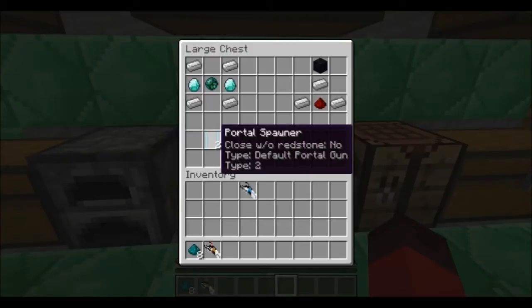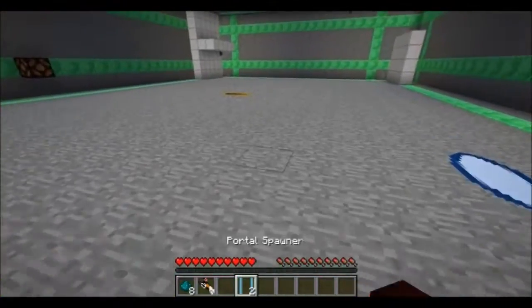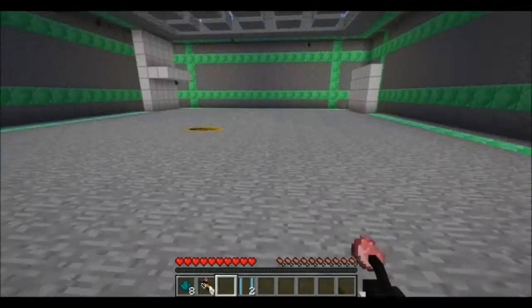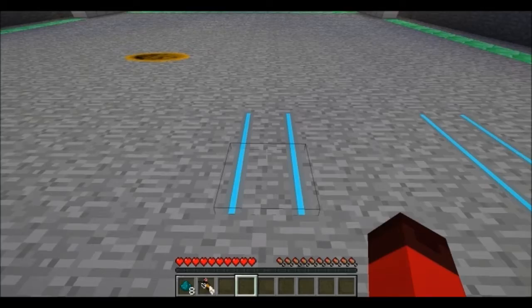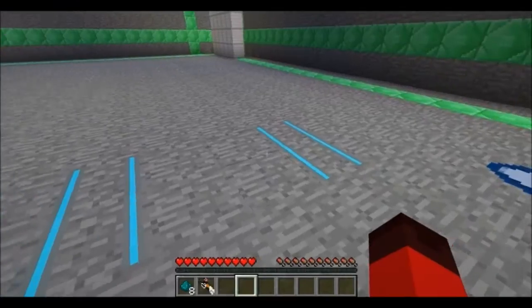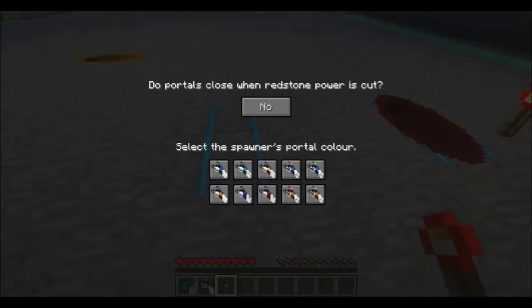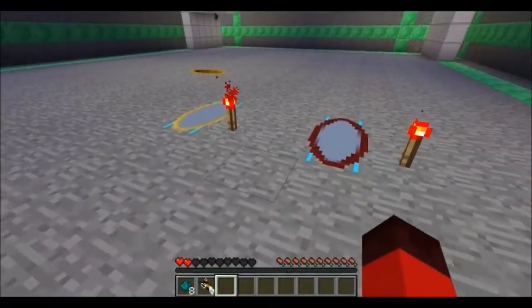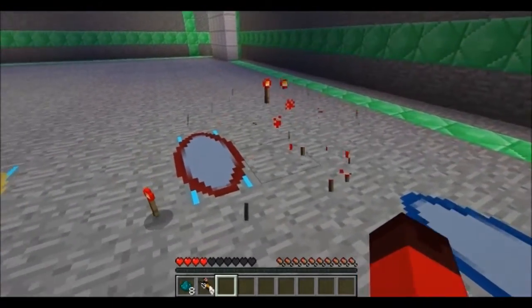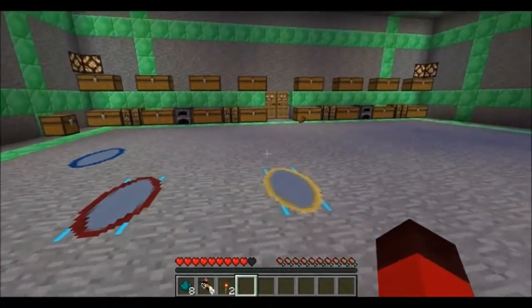Moving on, we have portal spawners. You put four iron ingots in the corners, two diamonds on either side, and a miniature black hole in the middle — and you get a portal spawner. You get two for that recipe. Place them on the ground, then grab a couple of redstone torches and place a torch next to it to activate it. Now you have stationary portals you can put anywhere, and you can deactivate them by removing the redstone.